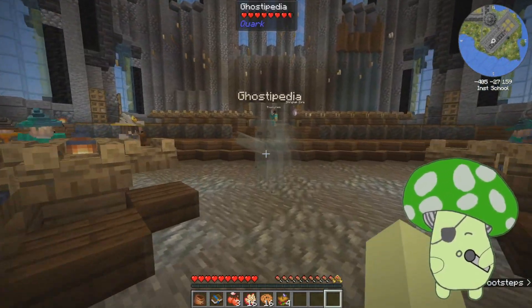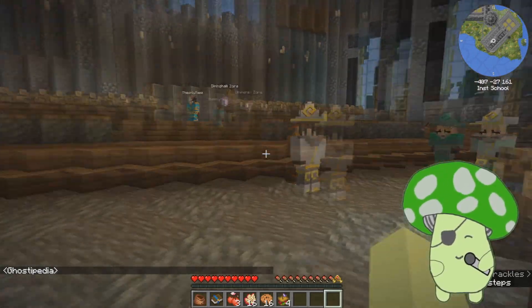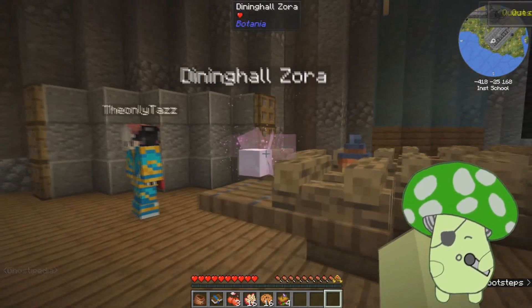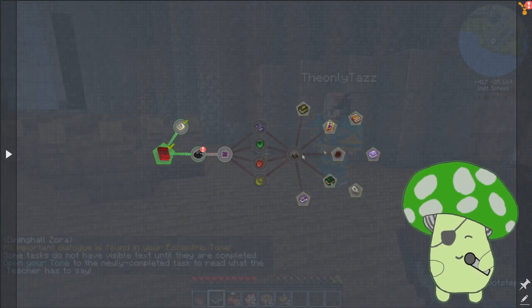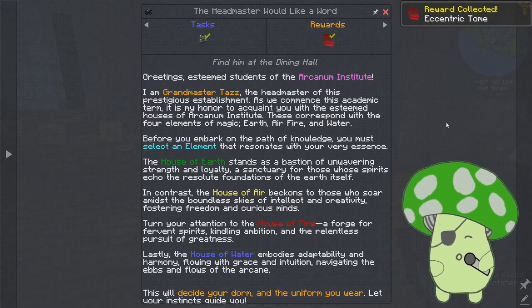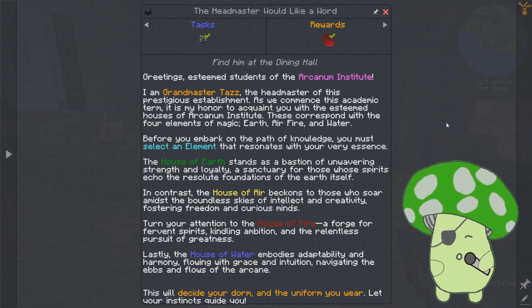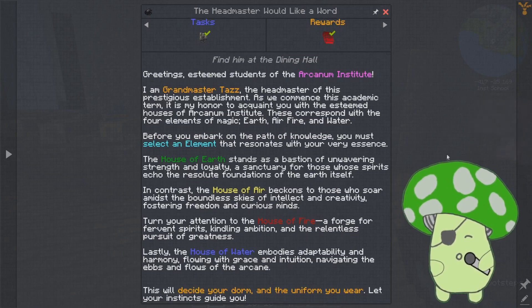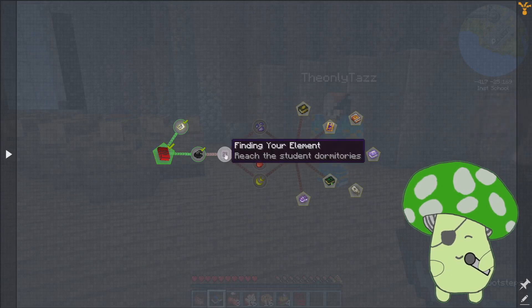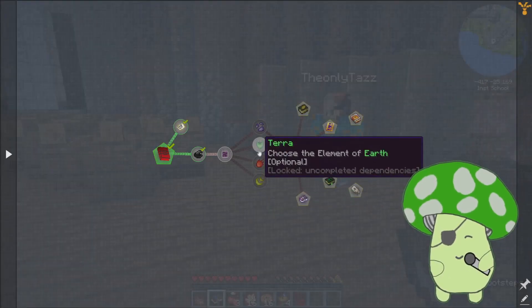Enjoy my cherry peach. Hello, Ghostopedia. Silver coins can be traded for food at the Ghostopedia. Dining hall zone. Open my tome. I did it. Choose a house. House of Earth stands as a bastion of unwavering strength and loyalty — sanctuary for those whose spirits echo the resolute foundations of the earth itself. Decide your dorm. We're probably going to go Terra.